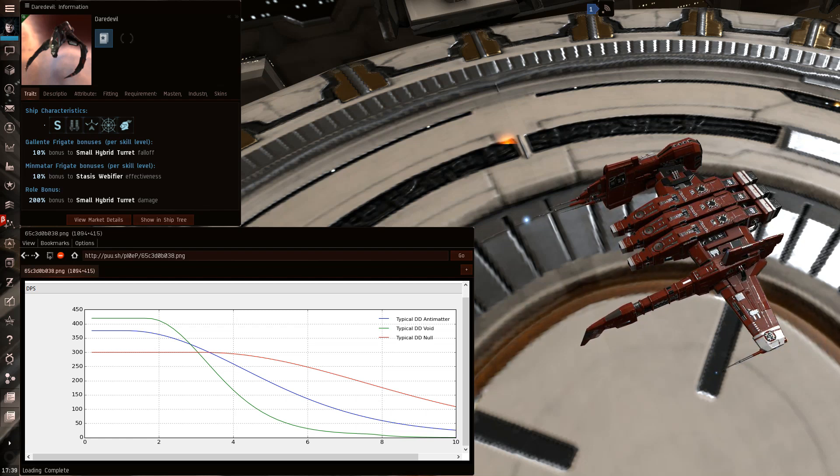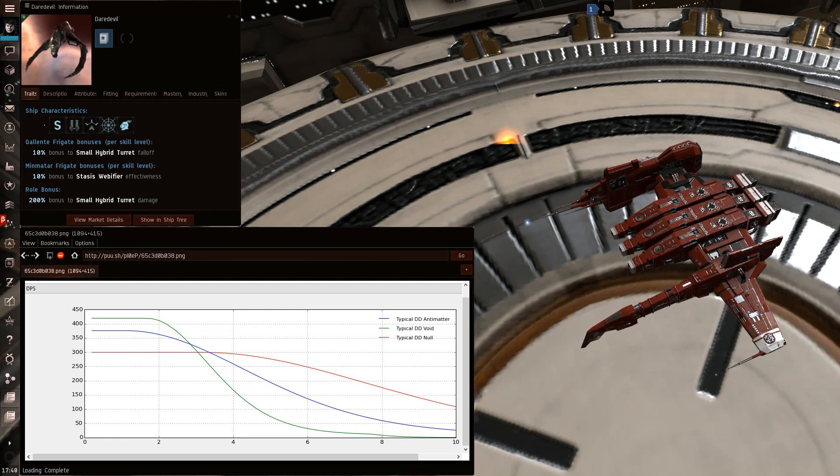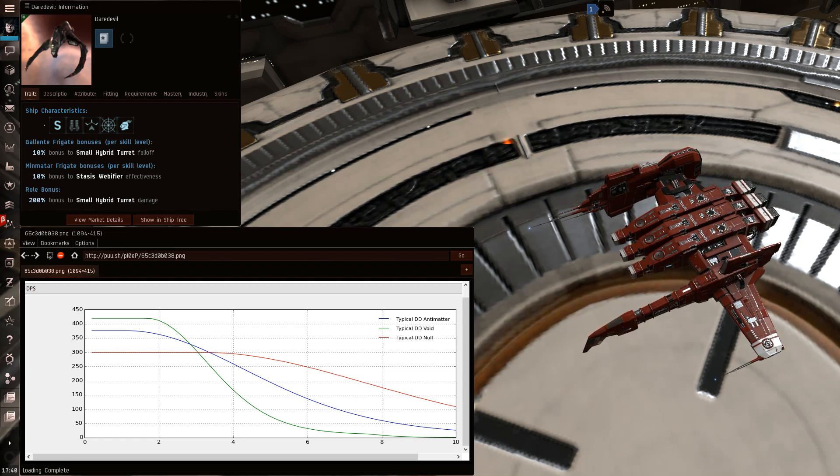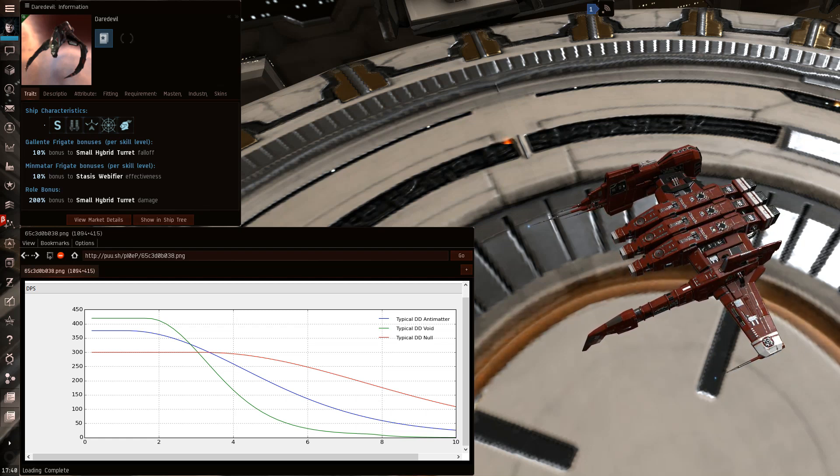If you see a Daredevil trying to do this, it's always a good idea to MWD align to a planet. It means he respects you and has a federation navy web, and he's purposely trying to manipulate the fight. I've never actually seen a Daredevil do this in a Kestrel fight because most Daredevil pilots just hit approach and charge in. If you see a Daredevil doing that, just warp out — it's only something you'll see very high-end skilled pilots doing, so it's not something you'll encounter often.